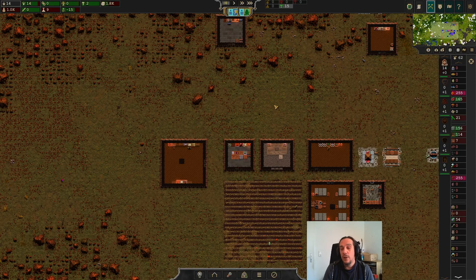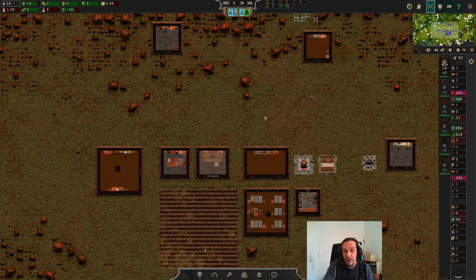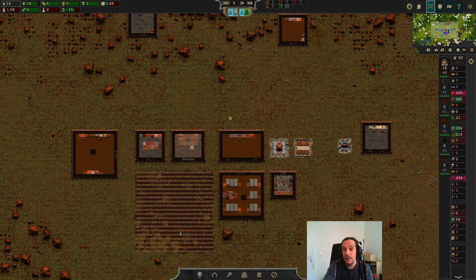Hello there everybody and welcome to the third episode of my tutorial series for Songs of Six. I'm Icon and today we're going to look quite deep into the research topic, and once we're done with that we're going to expand the city a little bit further, because right now our biggest problem is a very low amount of people, but we've already built up pretty much everything we can to make people happier.